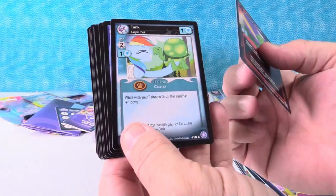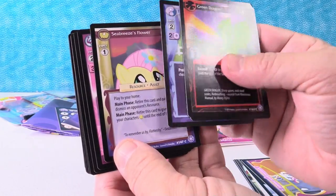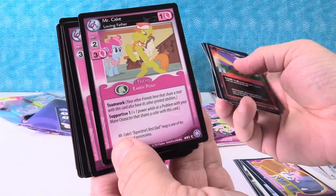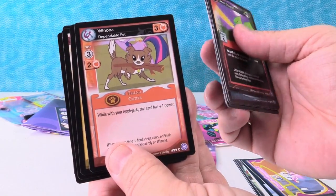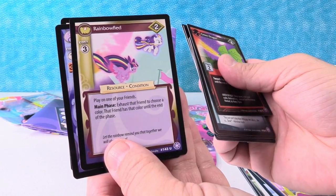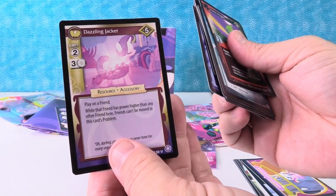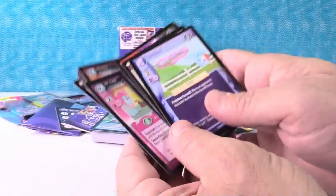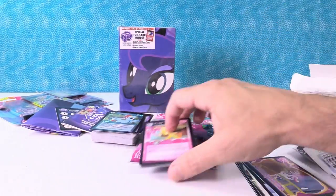We have Green Dragon, Tank, Telekinesis, Seabreeze's Flower — I like Rainbow Dash there, that's so cute — Mr. Cake, Bon Bon, Diamond Tiara, Winona, Goldie Delicious, Rainbow Fied, Plowing the Field and then Dazzling Jacket — hey, that's Rarity. I think I'm going to pick the Mr. Cake card. Mr. Cake.